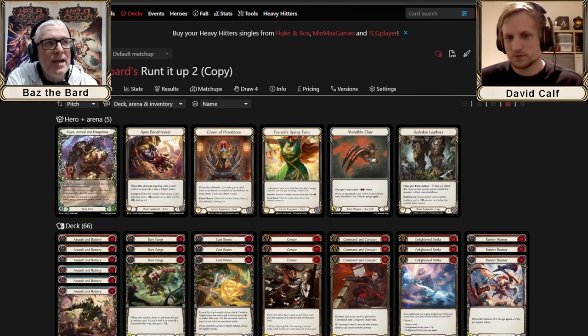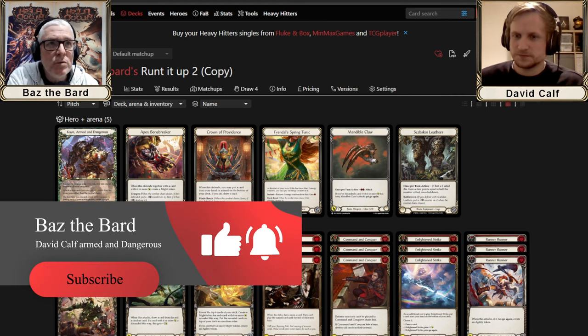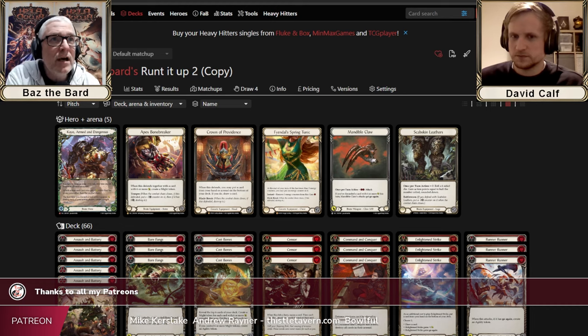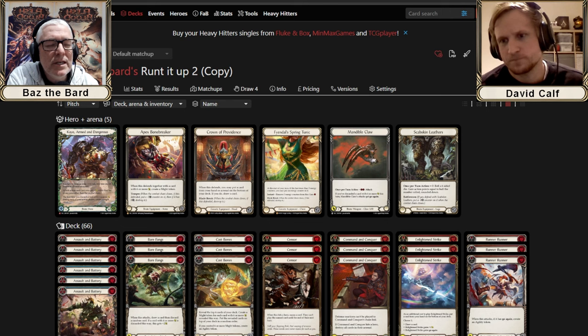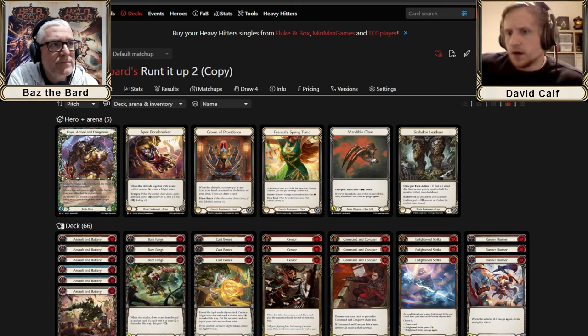Welcome to the show — this is a deck tech with David Kaff. Some of you may know David from playing him at tournaments as a regular tournament player for the Callings, Battle Hardens, and Worlds. He developed a chain deck when it was legal in Blitz that did very well. He mentioned having a KO deck performing well on Talishar, so we're getting him on to share it. We'll follow this deck through the RTN season and see how it develops.